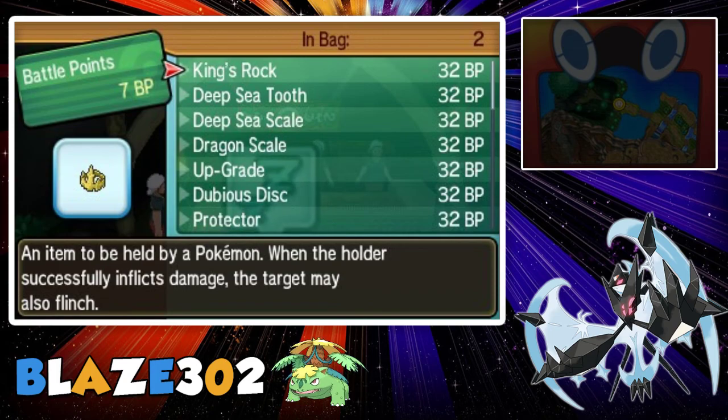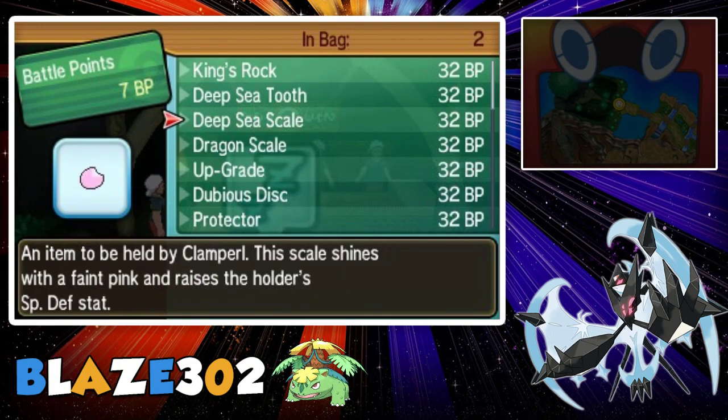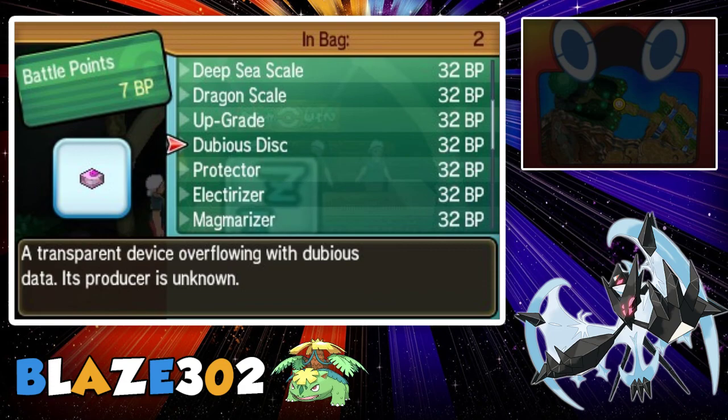These are for Clamperl — whichever one you use it'll evolve it to either a Huntail or the other one. Dragon Scale will evolve Seadra into Kingdra. Upgrade will evolve Porygon into Porygon2. Dubious Disc will evolve Porygon2 into Porygon-Z.